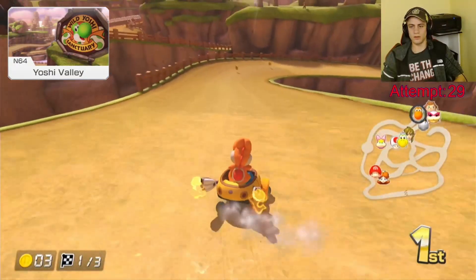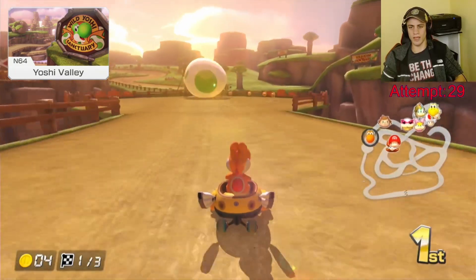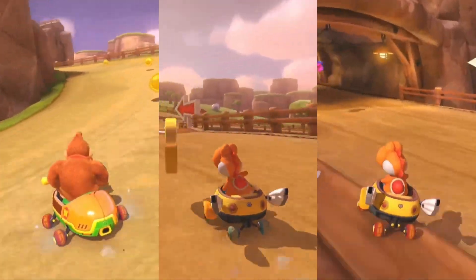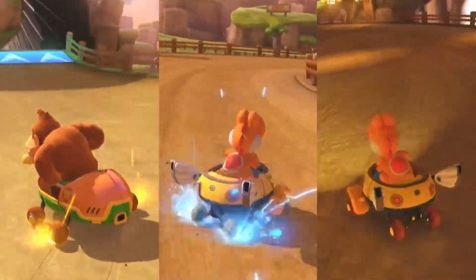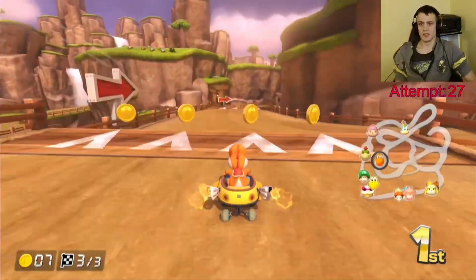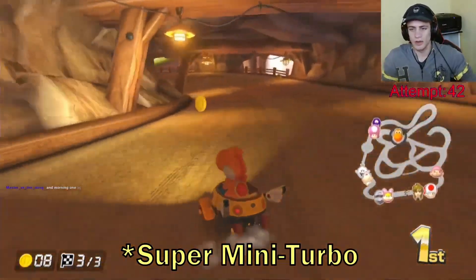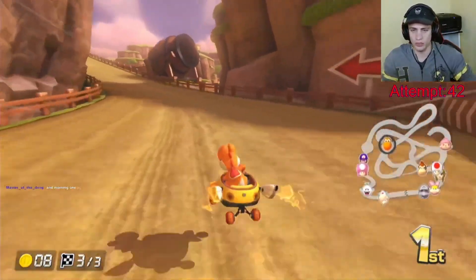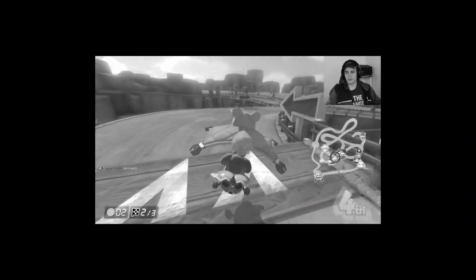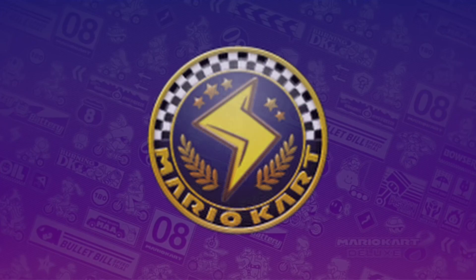The final speed bump is Yoshi Valley, the famous N64 track with multiple interconnecting routes. I won't say which direction is the fastest — truthfully, I have no clue. From my experience, going left and left again around the bend and over the two drop ramps felt pretty solid. Going left and then right into a cave built up an ultra mini turbo I like to utilize a lot in later runs. The cannon is a complete waste of time. This ends the speed bump section — while a few of these courses are tricky, this is the area of the challenge where you can recharge just a bit before heading into the hell that is the Lightning Cup.